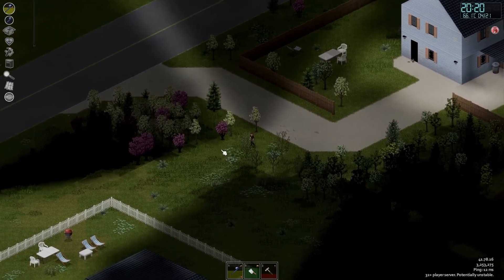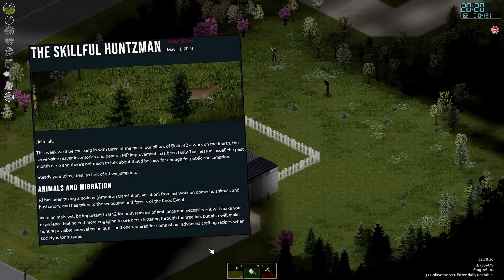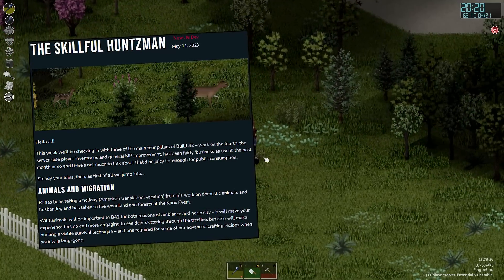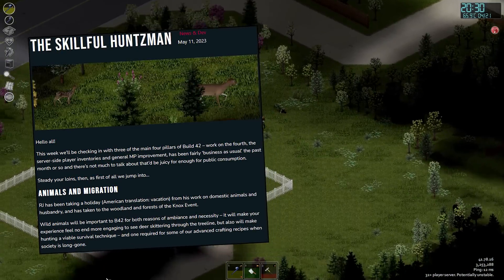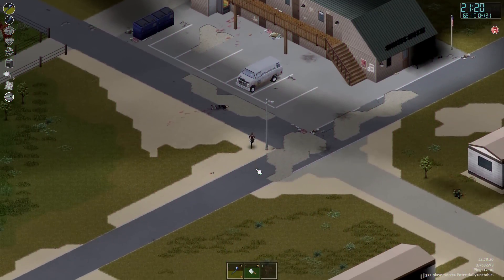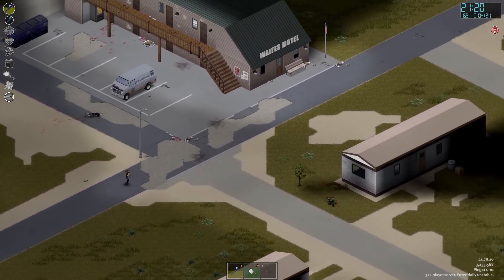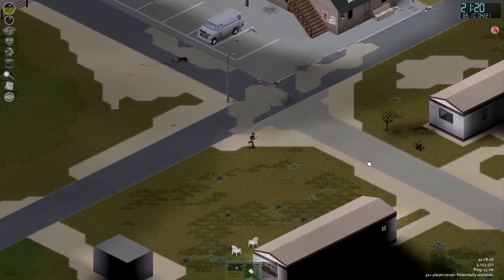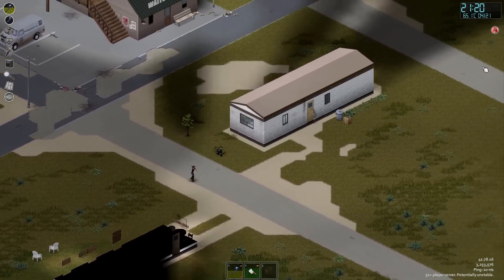Now with the introduction out of the way, let's jump into the biggest part of this thursdoid: animals, hunting and animal migration. A lot of players, just like myself, have been really excited to hear more about the upcoming animals in build 42, and we've been given plenty in this update to take a look at. The developers start by emphasising how important animals will be in build 42, not just for immersion and atmosphere, but also as a key to both survival and advanced crafting techniques expected to come with build 42 as well.